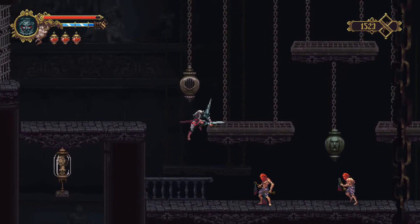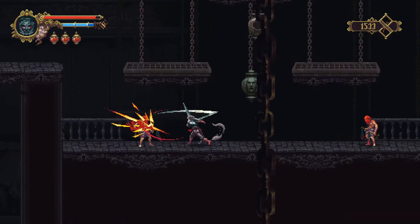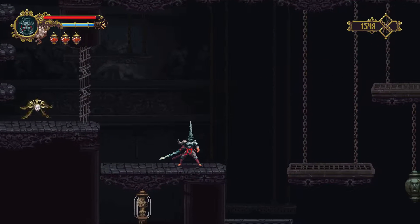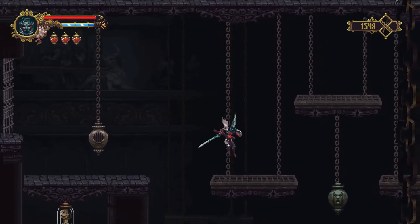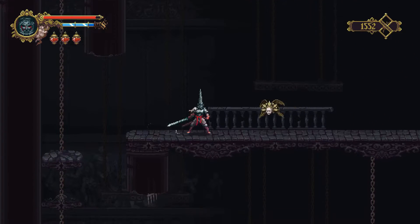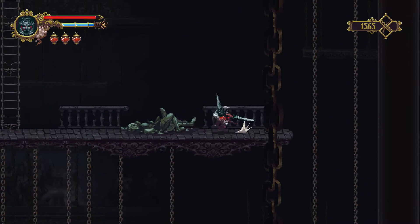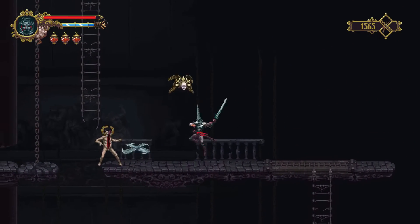There's a statue up there. You'll also notice that when we do that attack it gives us some invincibility frames too. We need to do maybe like this - there we go, they do have a small delay when you hit them like that, a little tricky. Alright, let's get rid of this chain-wielding statue - one of the great chains binding the great bell, as it were, then released.